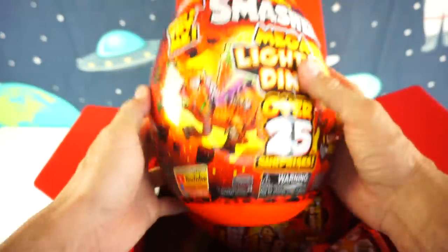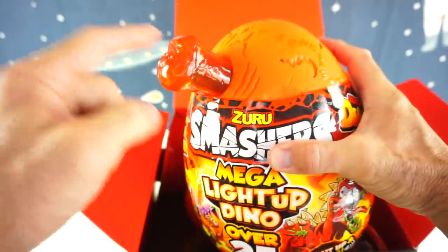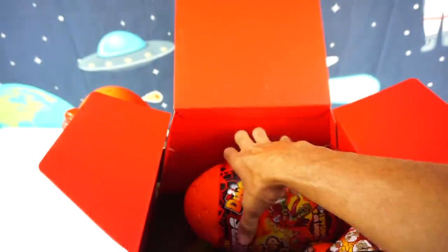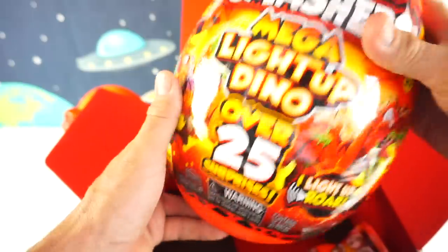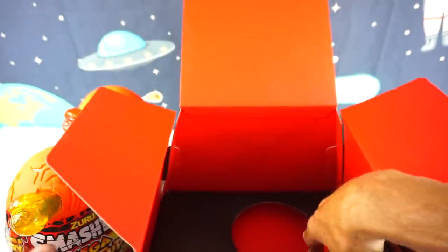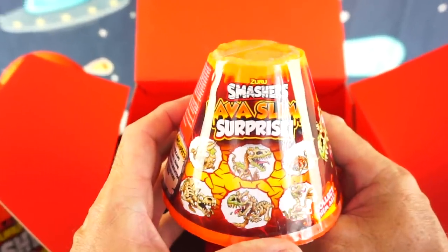Whoa, look at this. Mega Light Up Dino — look at the bone sticking out. I think that's the bone that lights up. We have a yellow one, too. So cool. What else? There's more stuff. Look at this: Zuru Smasher's Lava Slime Surprise Volcano.